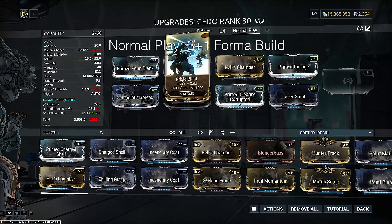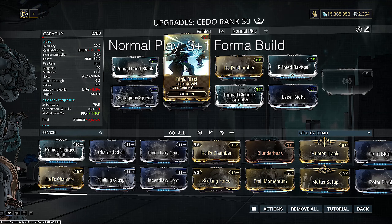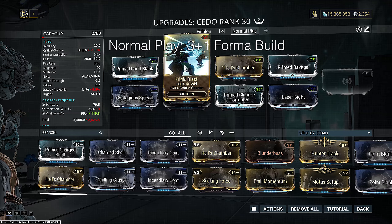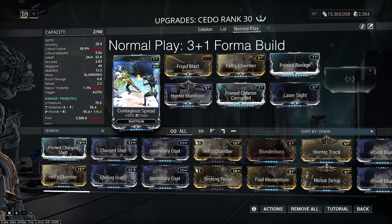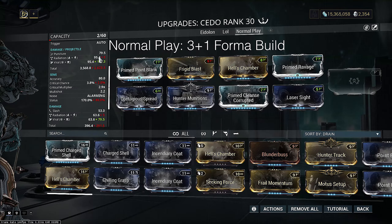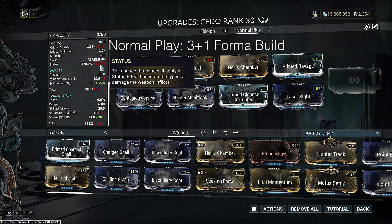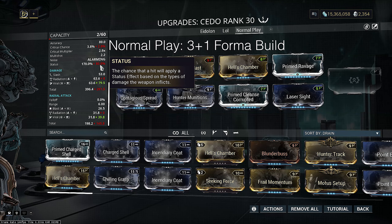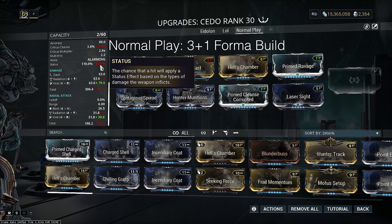I'm running Frigid Blast — the only reason is actually due to my polarities, otherwise I would have run Chilling Grasp, because you really don't need to mod more status chance on this weapon due to how its alt fire works. Then I'm running Contagious Spread to produce viral and finish off the build. If you scroll down to the bottom, you'll see that we've lost the radiation element on the alt fire, but that is okay. We are still getting all those force procs and we've exchanged one element to being able to run extra crit and a hunter munitions setup.